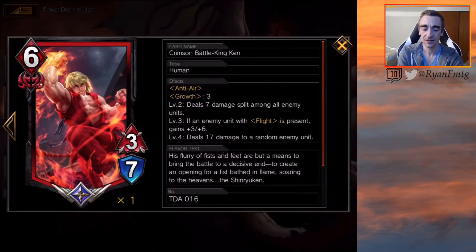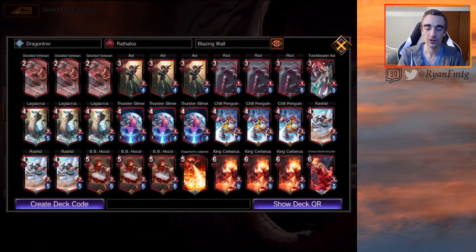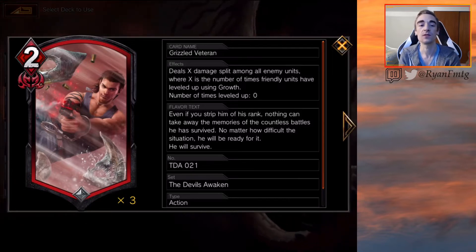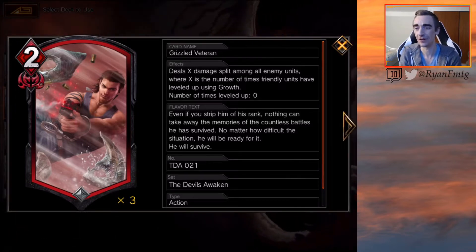And then, how could I forget, Keen — kind of like Cerberus, just a very heavy hitter growth creature. So we have all these growth units, and the big payoff is Grizzle Veteran. Grizzle Veteran deals X damage split among all enemy units, where X is the number of times friendly units have leveled up using growth. This is awesome. Since we have so many growth units, our growth count mid to late game can be very high. Or you could just do this for a 1-for-1 trade, even if your growth count is 3 or 4, and that's just fine.